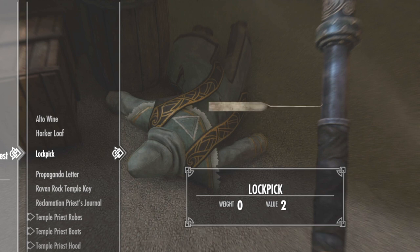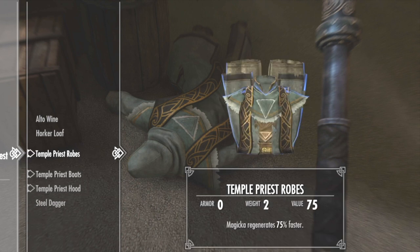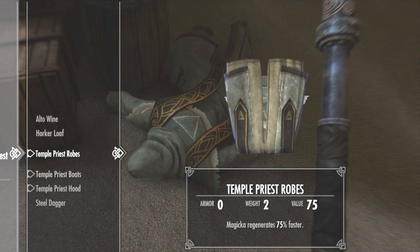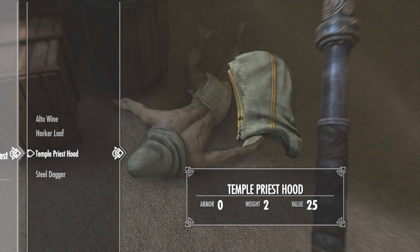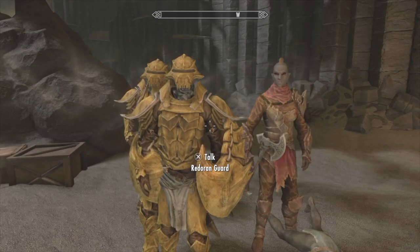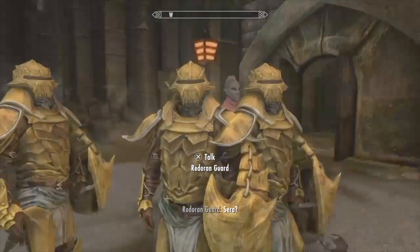Check that inventory — he's got the propaganda letter, the Raven Rock Temple key, his journal, and the temple priest robes. Lo and behold: temple priest boots and temple priest hood! You can find temple priest boots all over the place now.